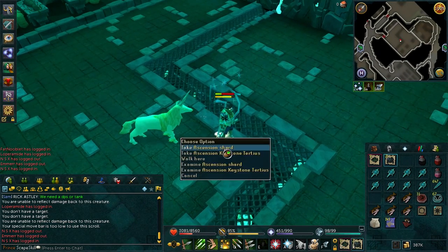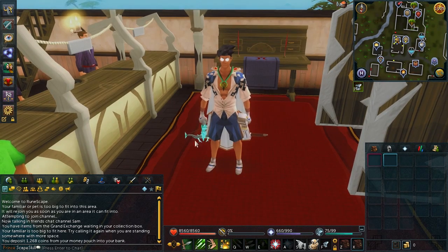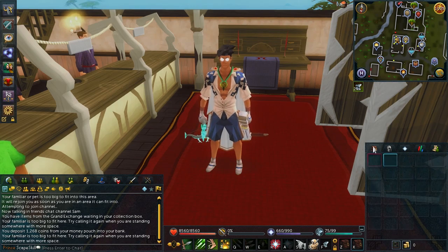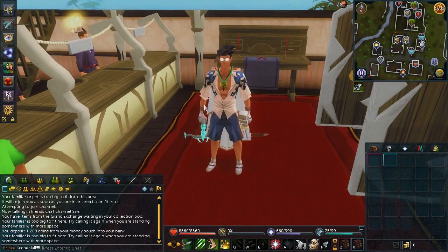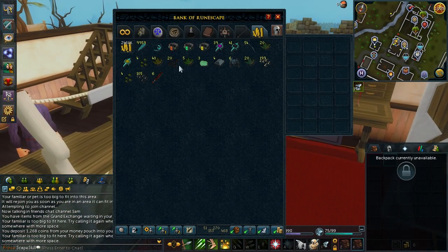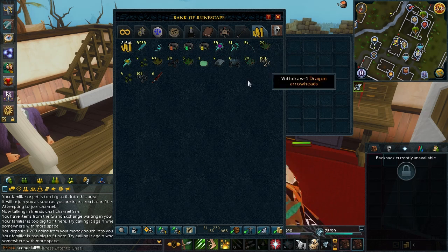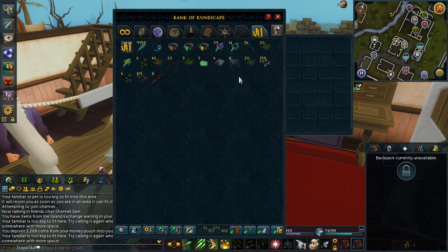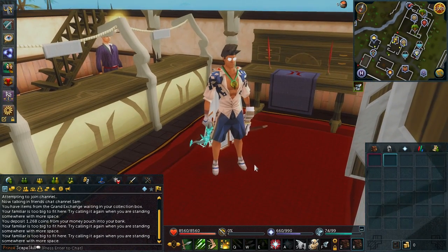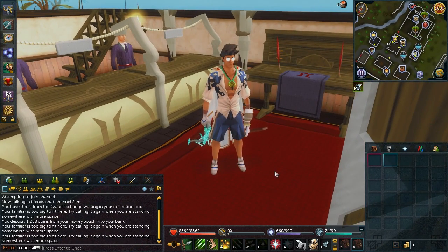This will be it for episode number 9 of Adventure to Ascension. I do apologize - it is slightly shorter than the others, but it's just because all the clips I've managed to get have been relatively short. Even though I've made a lot of progress, the clips just haven't been the longest. I still hope you've enjoyed the video - if you have, please throw a big thumbs up. In the next episode, I might be close to finishing the Ascension crossbow series. Hopefully if the luck goes my way, I can get the rest of the signets and pick up some dragon limbs too. Thanks for watching, and I'll see you in the next video.